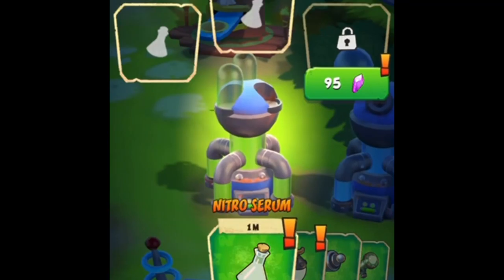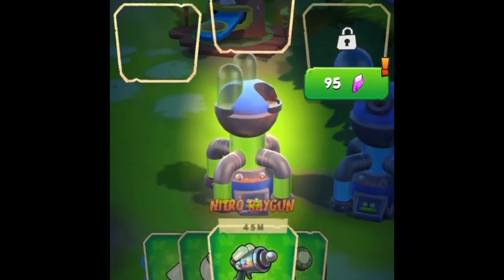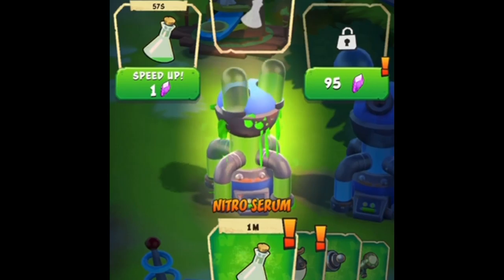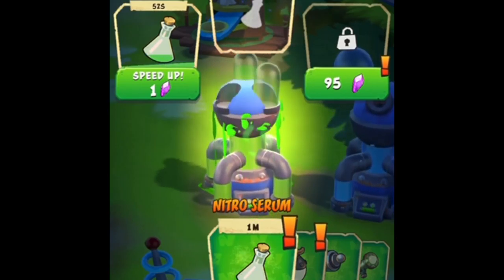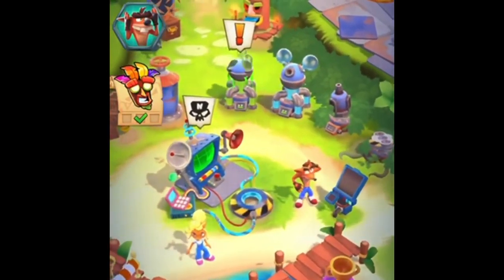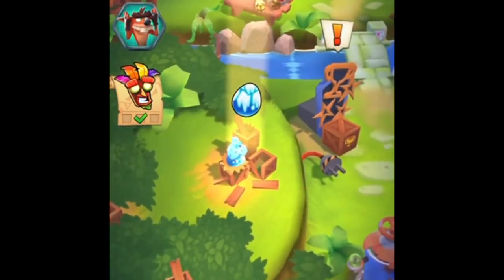This is the Nitro Lab where you get your materials to make items like Nitro Serums and Nitro Bombs — though these two are locked for me. I'll go ahead and put them in there. I have to wait 59 seconds to get that item. If you want to speed it up, you can use one of your power crystals. I don't like that you have to wait around — sometimes you have to wait too long. You can wait up to 20 minutes for specific items. That egg there takes 20 minutes to get.